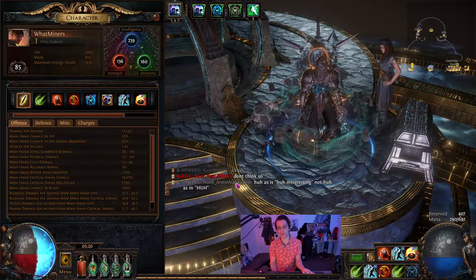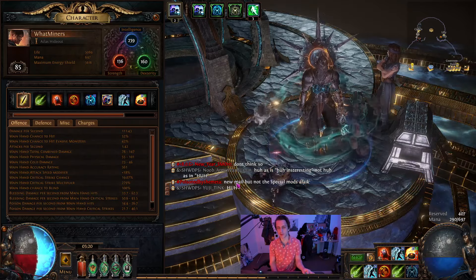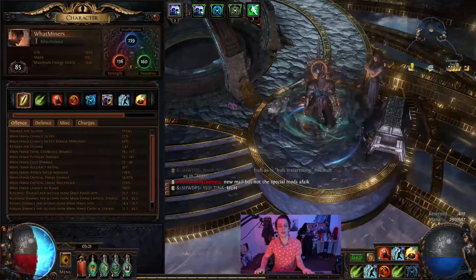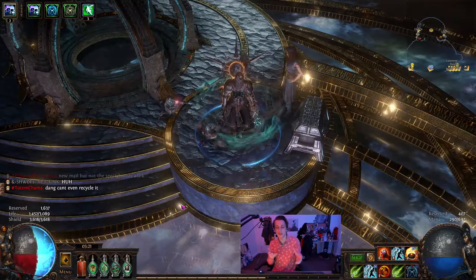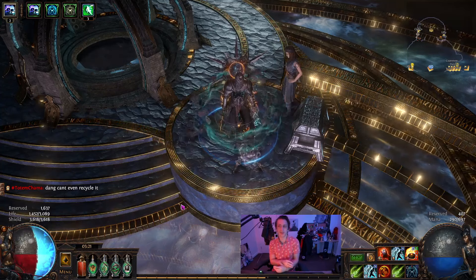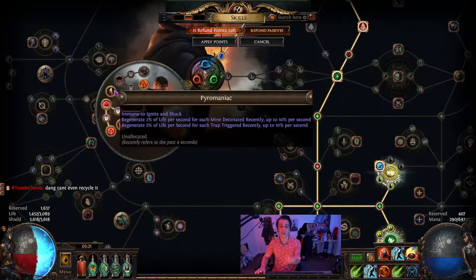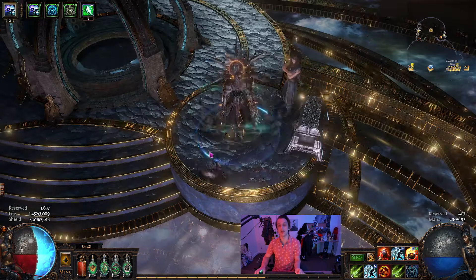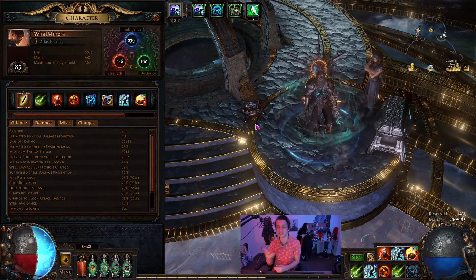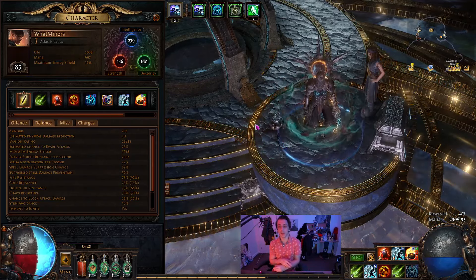Here's the character, currently a level 85 Saboteur. It's got 3,600 energy shield and 1,600 life, so you can count that as kind of 5,500 effective life. It's pretty defensive thanks to a bunch of evasion and the Saboteur nodes — Pyromaniac, Born in Shadows, and Ghost Shrouds. Honestly it feels really good to play Trappers and Miners in this sense if you've never done it before. You're basically just running around never getting hit and feeling pretty untouchable.